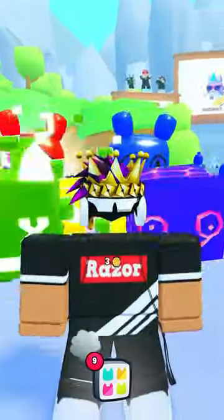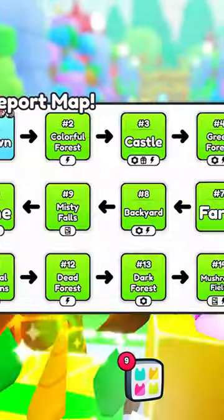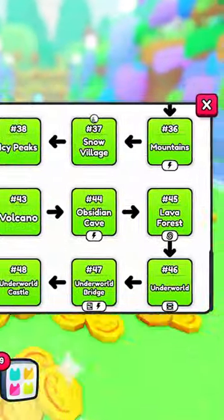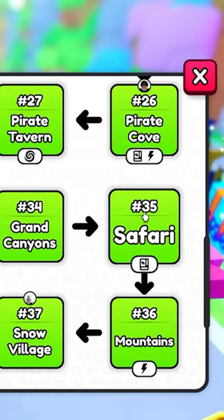Pet Simulator 99 just released, and there's a little secret I'm sure you didn't know. So I have Max Rebirth, and I already unlocked all the areas, but there's a little secret in the Safari area, aka number 35.